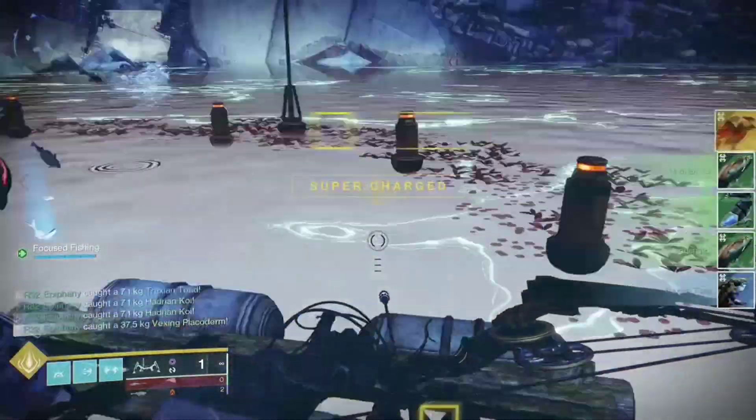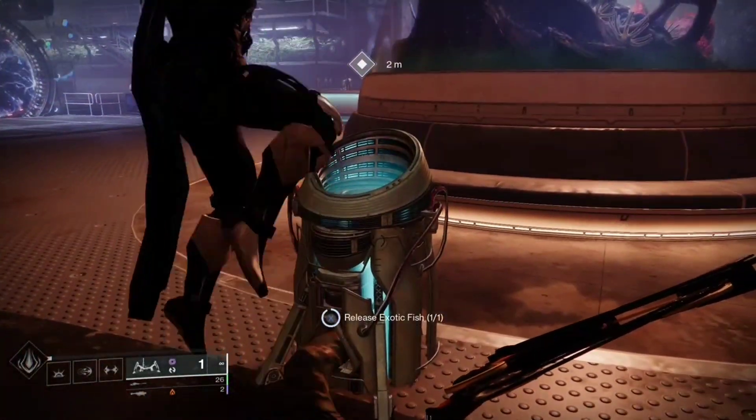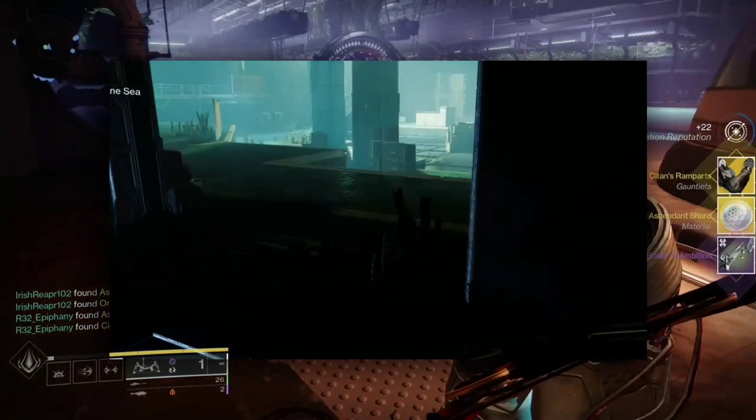First, acquire the exotic Fish Vexen Placoderm. Then head over to the Helm and bank the Vexen Placoderm into the aquarium and acquire the Broken Blade of Ambition.